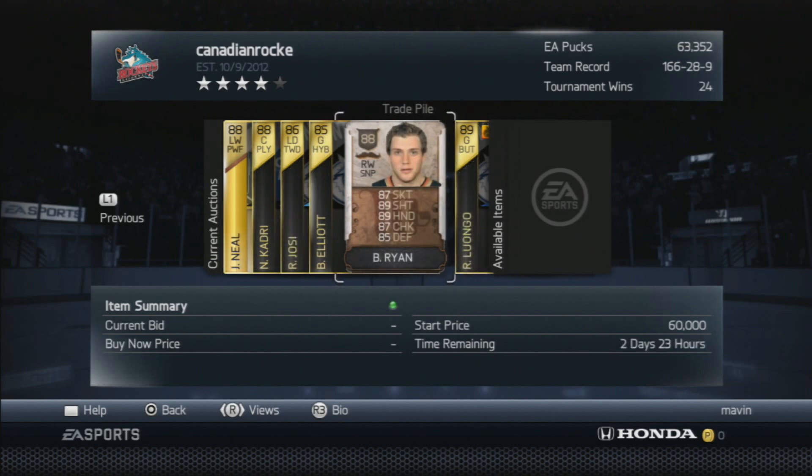Next we got the Movember Bobby Ryan card, which is a plus one better than his regular card. If you watched my last video, he scored two goals tonight. I have nothing bad to say about this card — he's a great sniper, got great size, another 6-2 guy. He can skate, he can pass, he can hit — he's the whole package.